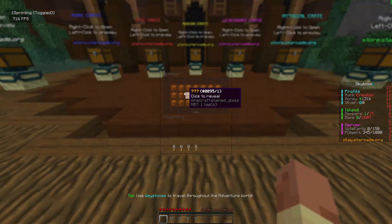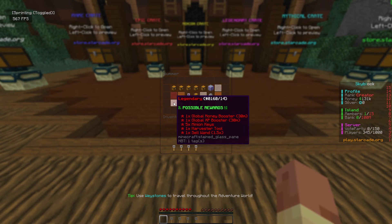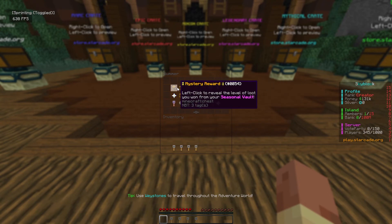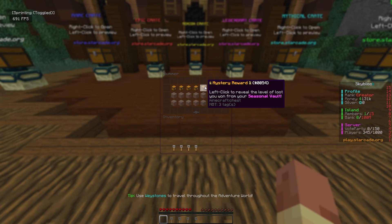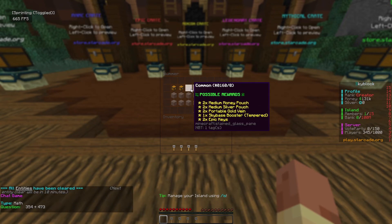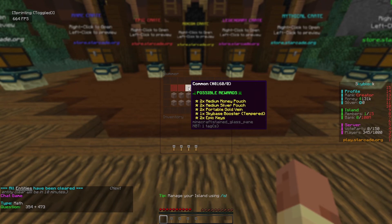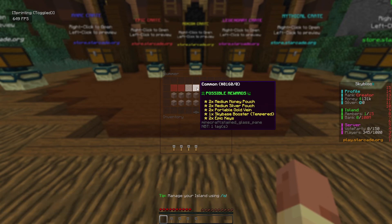Let's open this thing up — we can pick a few of these. The chest is rolling now. Left click to reveal the level of your loot. We got: epic, common, common, legendary, and another legendary. So two legendaries, two commons, and one epic.